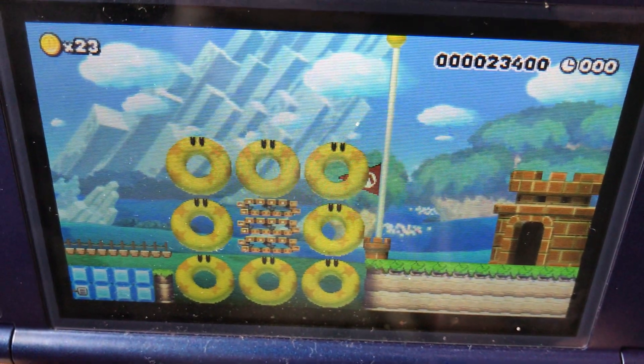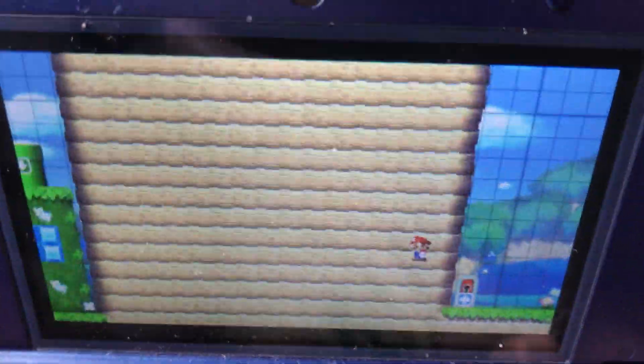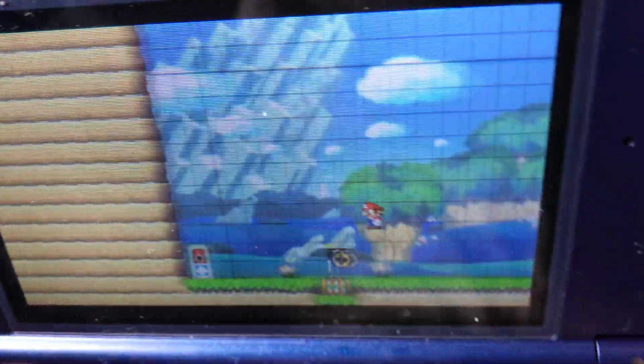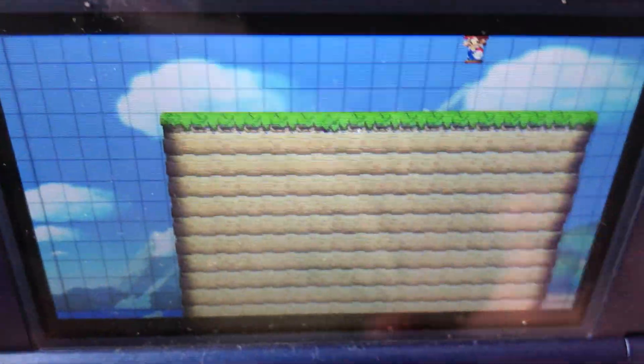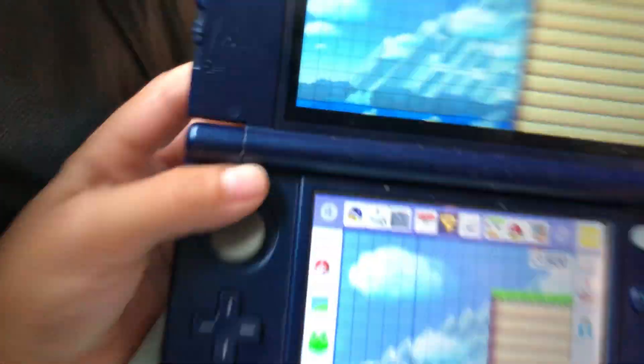I'm going to add some. Wow! So this is Mario, he can spin. Mario Maker is actually about making your own course and then you can test it out — it's a very creative thing to play. JJ, I would like you to make additional stuff in your course. And for now, thank you for watching! Yay.